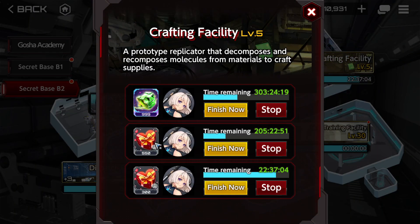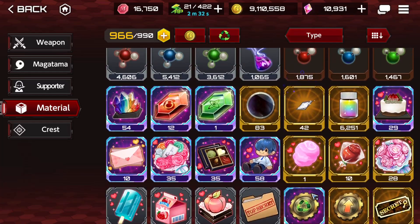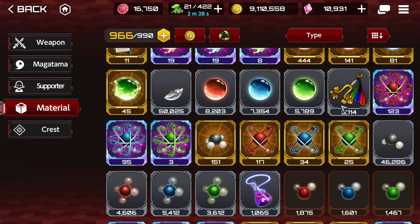There's also the crafting facility, where you can exchange rare materials for secret rare materials, and secret rare materials for UR materials — which is very useful. Unfortunately, that costs Cutting Fluids and Ritual Bells. Cutting Fluid you can farm F2P through the gold gacha. For Ritual Bells, you can technically exchange Cutting Fluid in the crafting facility for them — not the most cost-efficient, but it's an option.